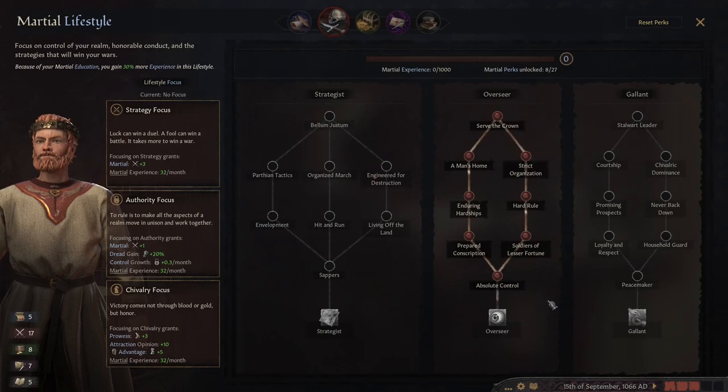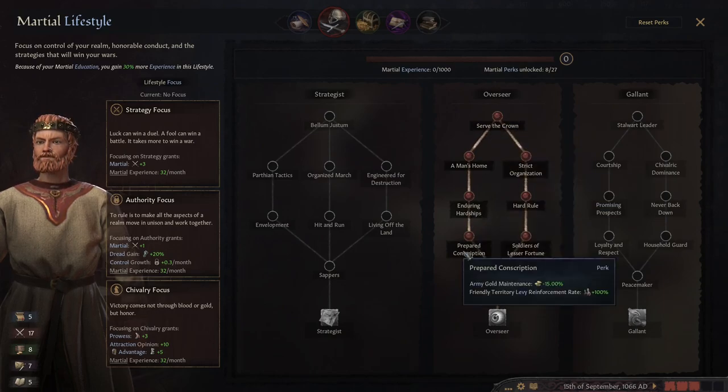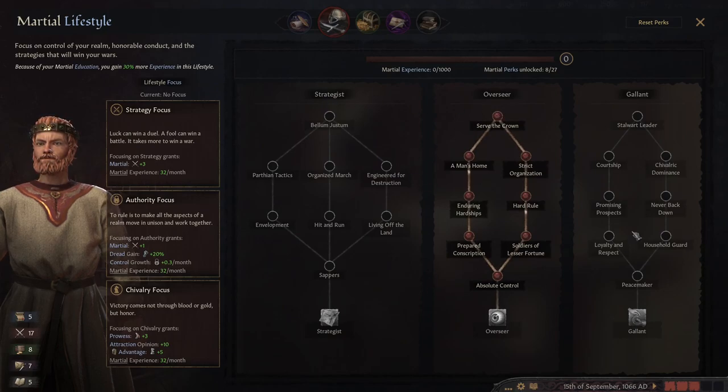We've got Overseer, which is pretty good. As we conquer territories we'll basically get more control — the lower the control, the less levies and taxes you get by a lot — so this will passively gain us control. The left side of the tree is more for defense. When I start I like to get Strategist or Overseer; Gallant is good but that left side doesn't do much for me. For our focus we're going to go Authority Focus for more control.